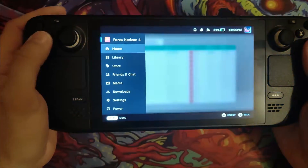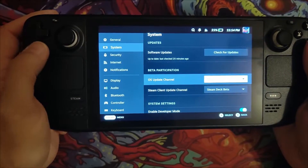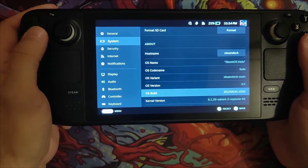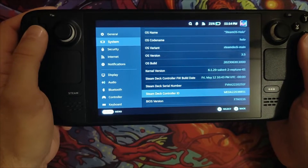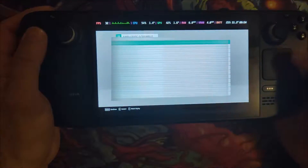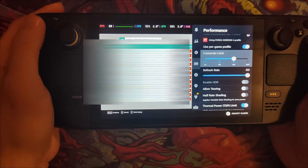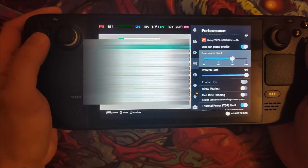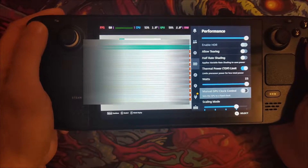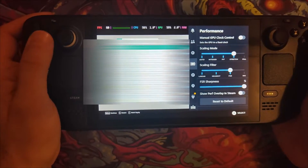I'll show you what versions of the system I'm running. I'm on the main OS update channel and the beta for the Steam client, currently on OS version 3.5. For power and performance settings, I have the frame rate limit set to 60 with a refresh rate of 60 — though I'd suggest dropping both down to 40 and keeping it locked. I'm using stretch for FSR and letting it use as much power as it likes.